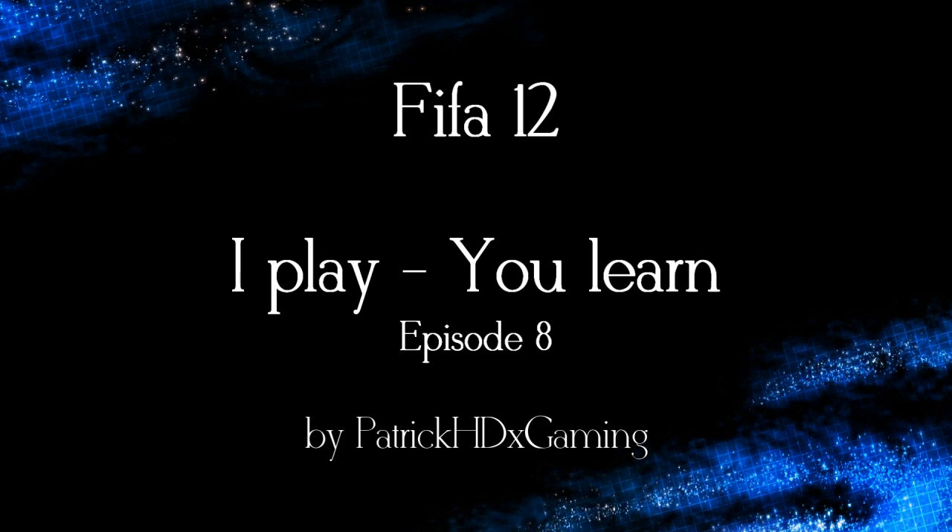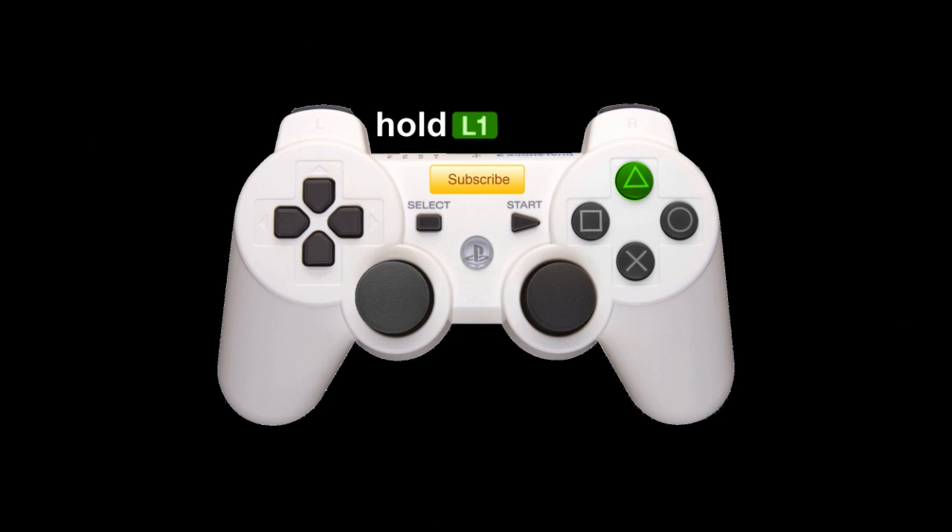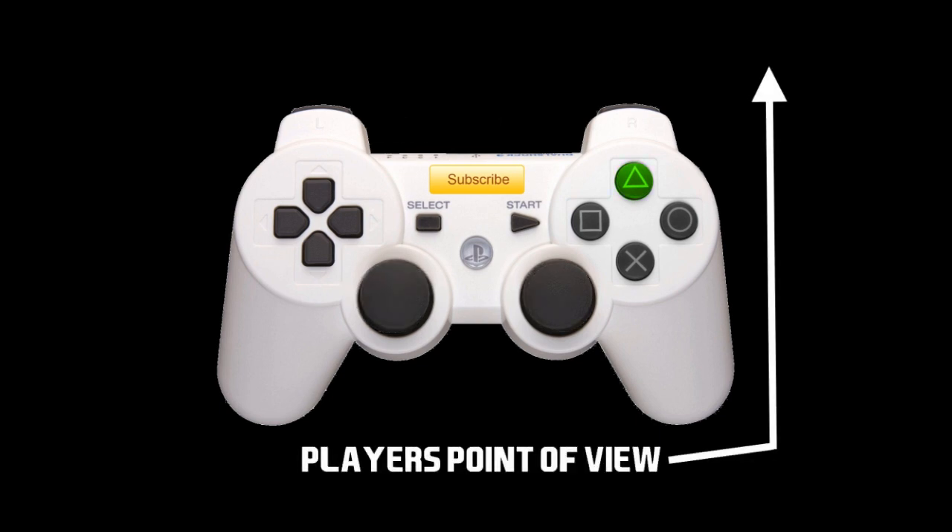The first one is a game opening pass with a lock pass, which you can do by pressing the triangle button when you are holding L1 on the PS3, and if you are on the Xbox you have to press the Y button while holding LB. In the second example it's a simple low pass, which you can do by pressing the triangle button on the PS3 and the Y button on the Xbox.